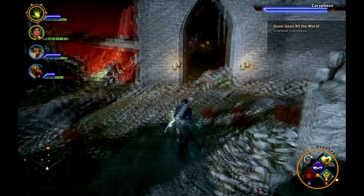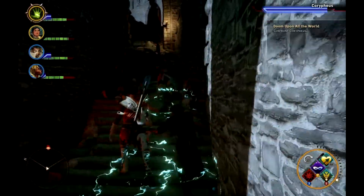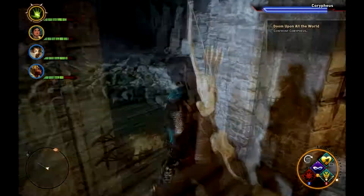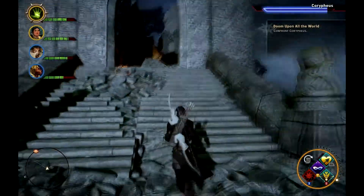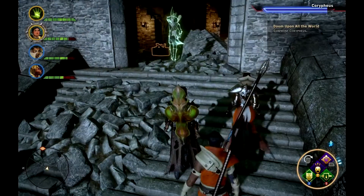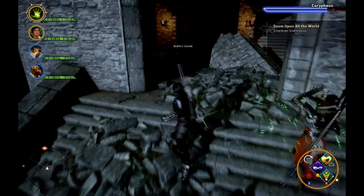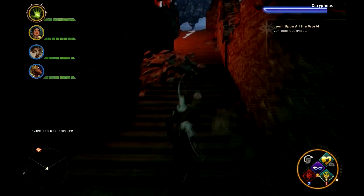When you get him down enough, he'll run away again, and you can go up these stairs. And up the stairs again, there's a supply cache in case you need it. I'd say heal up here just in case, but it's not really that necessary. Heal up and grab the cache, then go up some stairs again.